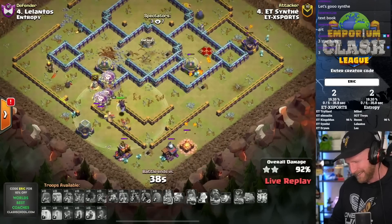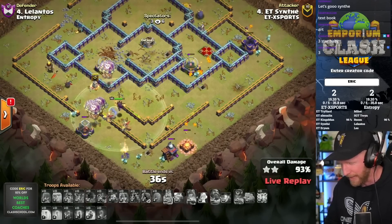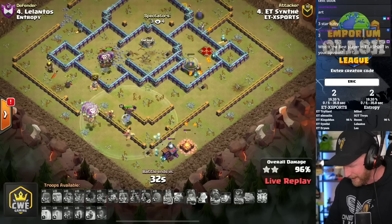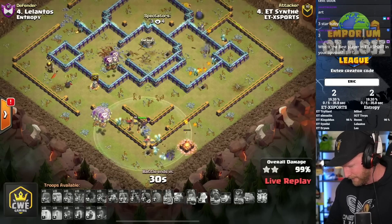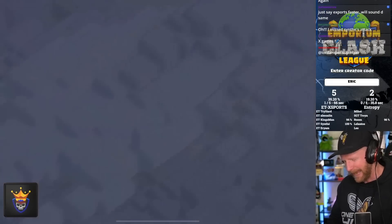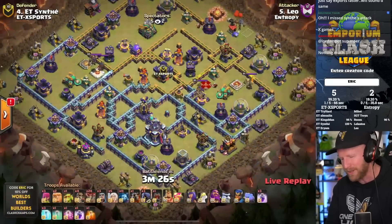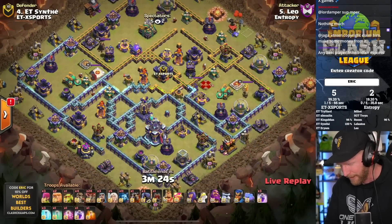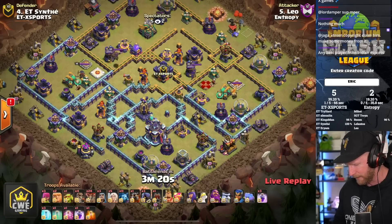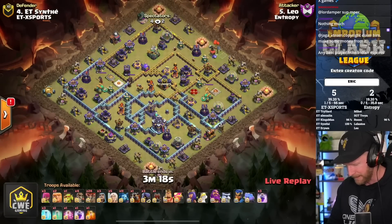Imperium Titans will get this triple and put pressure on Entropy. They're going to have to get a triple in response if they want to stay paced. Leo will strike for Entropy, and we'll see if he can now take down Imperium Titans after that commanding triple on their open attack. We have a Queen charge into Lalo, with a log launcher.